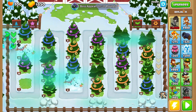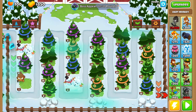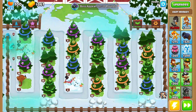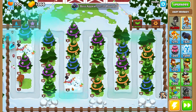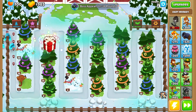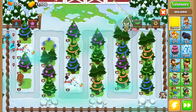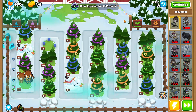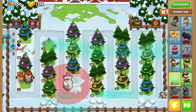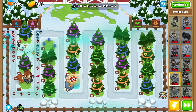Alright, we've got Elite Lich here with monkey knowledge active, and we'll be using Benjamin. Start out with the free dart monkey and save up for Benjamin. Then go into a sub right in the middle — you'll see the number three, that's where water opens up. Put a submarine there; it has one of the best early game DPS for cost. Place Benjamin where it won't waste farming space. Round three this opens up, put your sub right there, then save up for banana farms.